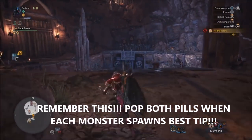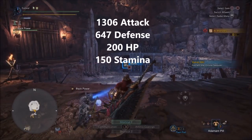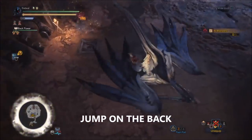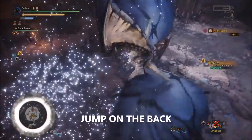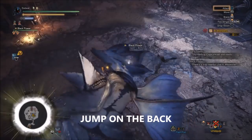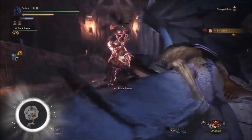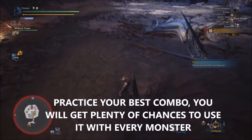Here's the best tip: use a pill every time a monster spawns. If you use all this stuff you're going to have really high stats the whole fight. The first thing you want to do in any arena is jump on the monster's back — you can almost always reach it. Just hit Triangle and only hit R2 if your stamina bar is going down. Jumping on the back sets you up for your best combo, so really practice your best combo.